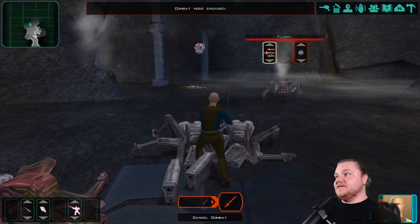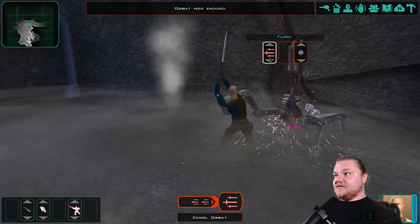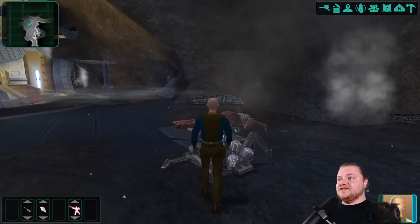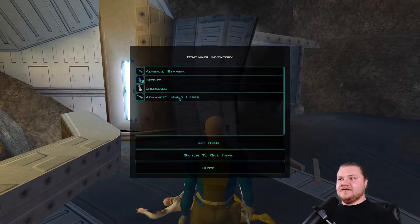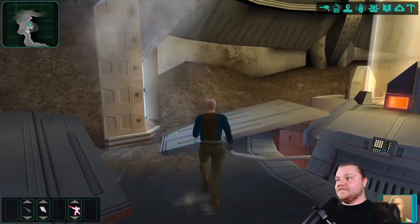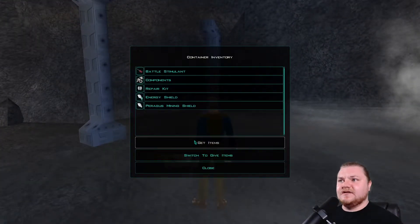Let's kill the big guy first. Some of these guys had to have dropped something. Someone has a breather mask or something. Advanced mining laser — that's a good gun. Not for us though; we'll give that to Atton when he joins our party. Another corpse? I mean, you want to be where all these corpses are? I don't know that I do.